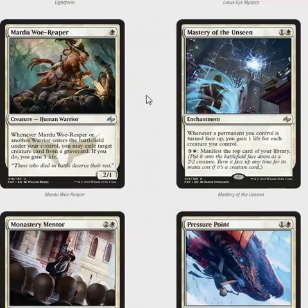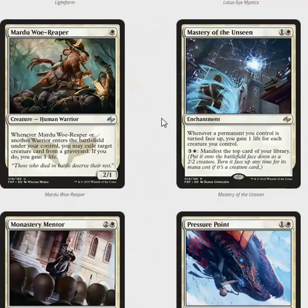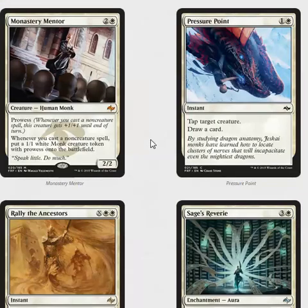Mardu Woe-Reaper is probably more of a Constructed powerhouse than it is for Limited — this format does not reward one-mana 2/1s very much. Mastery of the Unseen is Mastery of the Insane — that card is real good. Much like Monastery Mentor: if you get any of those cards, you should probably play them. Pressure Point is basically just a cantrip cycle. Tapping creatures is oftentimes not terribly relevant, and Prowess is a thing, so that is something to keep in mind.